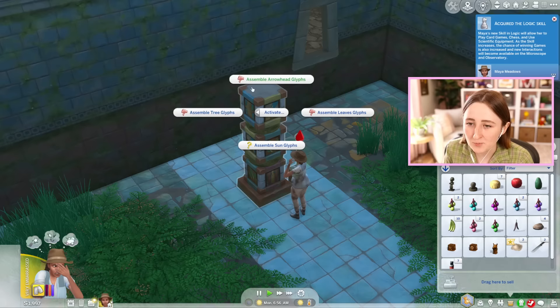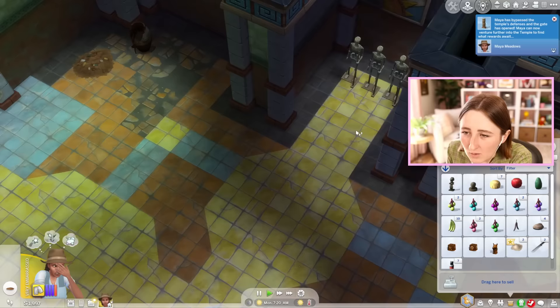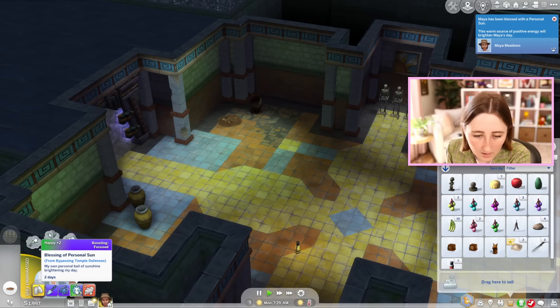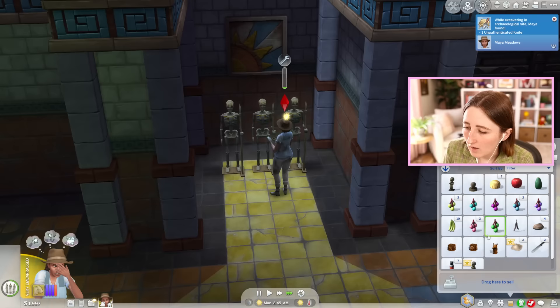Down here there's some more stuff to excavate. I can try and examine this too — I've been blessed with a personal sun? This warm source of positive energy will brighten Maya's day! Too bad I'm too embarrassed from peeing myself. It's not like anybody saw — nobody's in here. Nobody knows you got so scared you peed your pants. We've gotten some pretty cool stuff — an unauthenticated knife! And my embarrassment went away — perfect! I've also gotten a couple skills, not a lot but a couple.